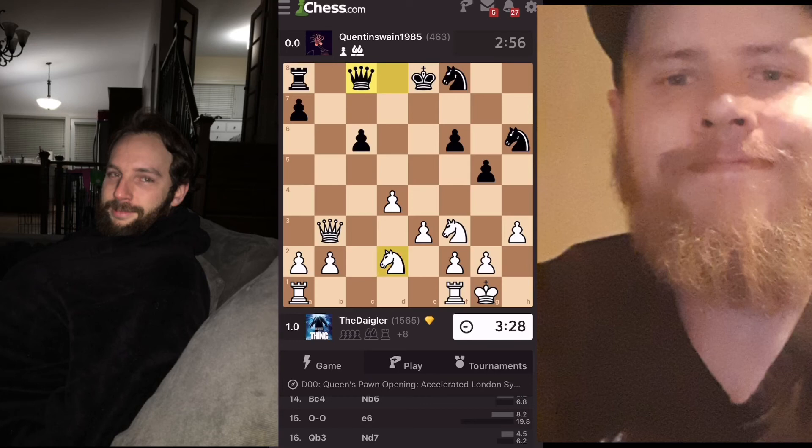I'm gonna bring this knight in here — it's a fork. There's a forking option on d6 for my knight. He's attacking my queen, so I'll just put it on the side and be able to swoop in, but also protect my knight if he jumps into d6. Let's see if he sees it.